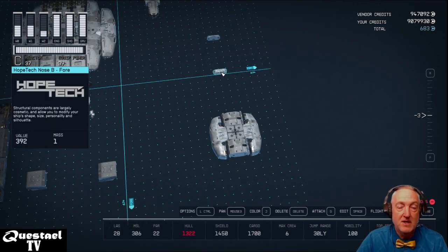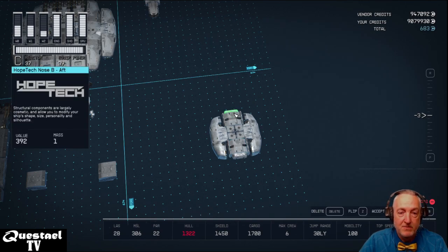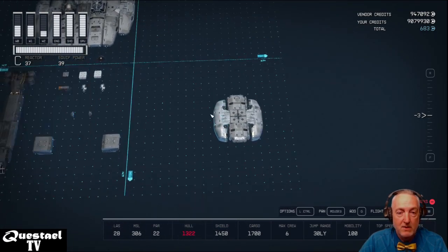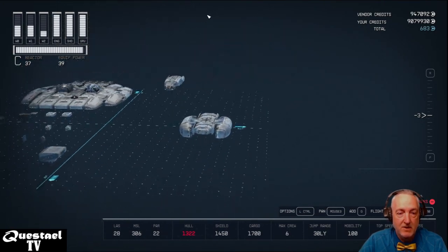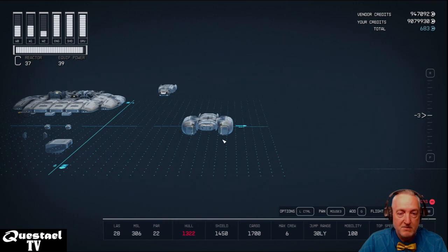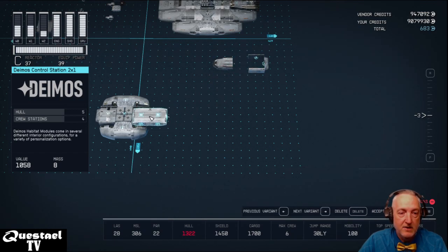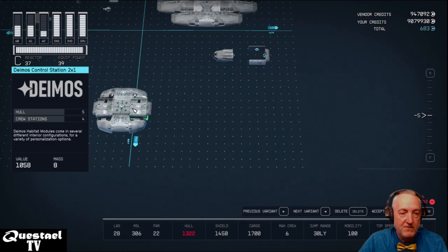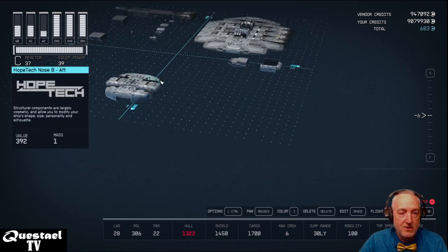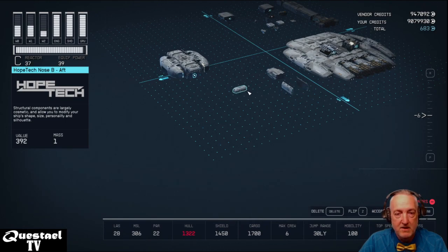We're going to put the Hope Tech Nose B on the front of the Deimos Hull, and on the back we do the same — Hope Tech Nose B Aft. You can double-click to move pieces around the field. We've created a negative space underneath here, and we're going to put the Deimos Control Station there. Hit F until you're down two levels to get it to fit underneath.